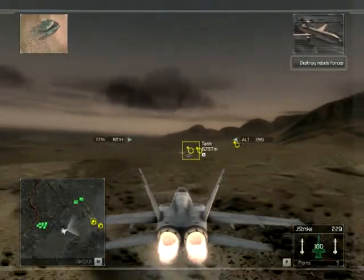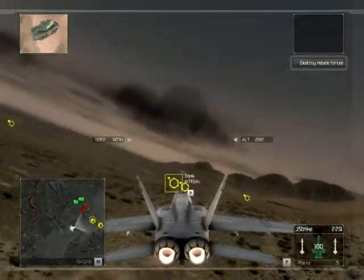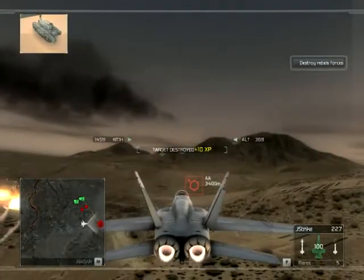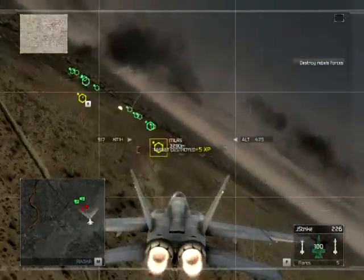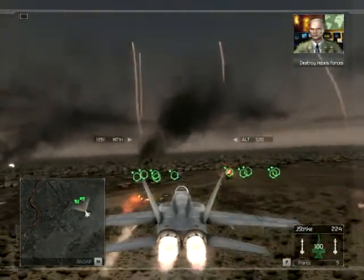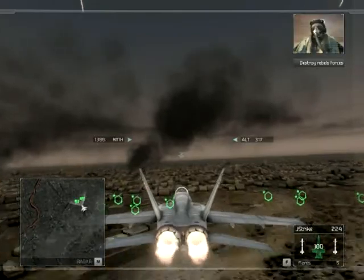I have another rebel convoy at 2-5-9-er. Cleared high. Copy that, rolling in now. That's a kill. Missile impact. This is General Keating of Special Operations Command — I have a priority request for close air support. Break off your patrol and stand by for new orders. Copy, sir. What's the target?